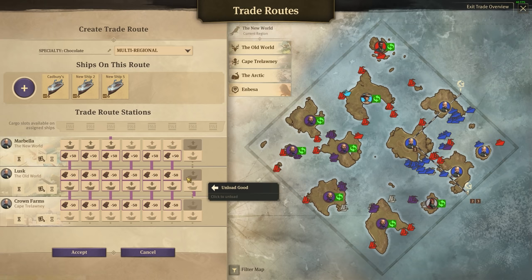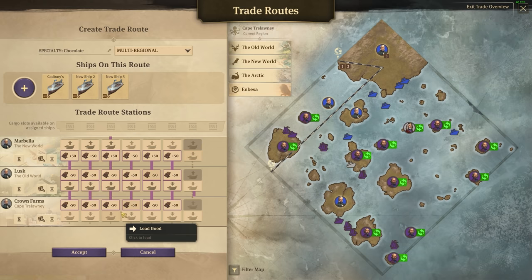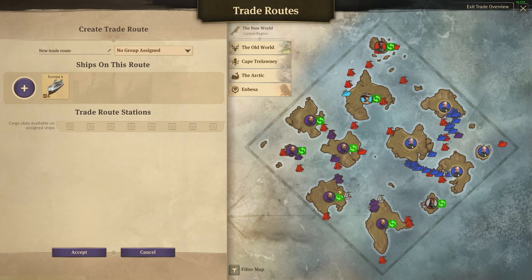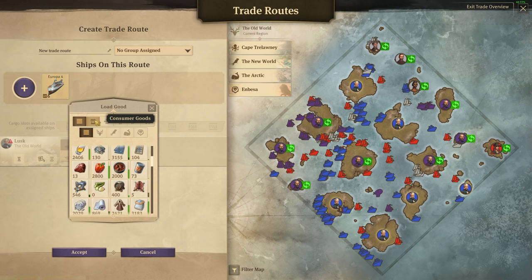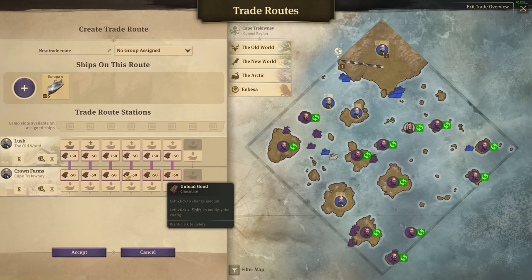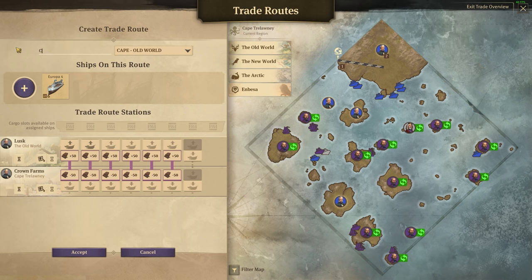The route has them coming to Marbella, dropping off at Lusk, and then going to Crown Farms - someone else can do that. They've actually got 3,000 chocolate so let's take that off the route. We'll make a new route: get a new ship, pick up chocolate from Lusk - which is also full up, which is crazy - and drop that off to the Old World. Cape to Old World - that's going to be a chocolate import. All right, that's all that ship does, that is its job.